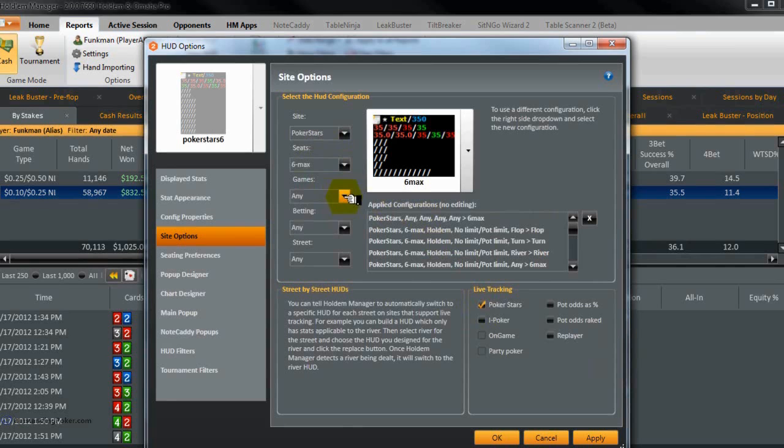Seats is going to be a six-max table, games: Hold'em, no limit, pot limit. And then now we set the different HUDs that we're going to be using for each street.